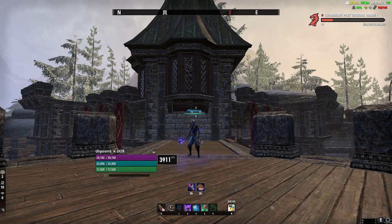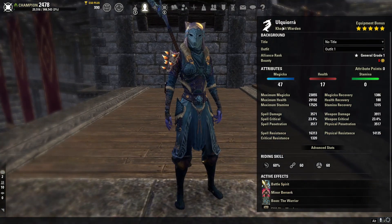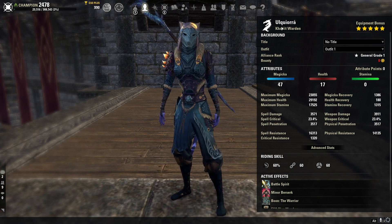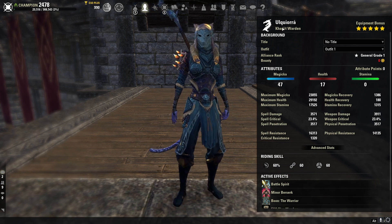Alright guys, let's get started. First things first, we're going to look at our character sheet. We are going to be a Khajiit on our Magden. Khajiit, in my opinion, is the best when we're building into crit. It's also really good for your sustain because you get Tri-Stat Recovery, and I just really like the overall damage. You could also go Breton if you want — I think Breton would be really good for your sustain. But right now we're doing Khajiit because I go back and forth between Stam Warden and Magwarden a lot, and Khajiit is just best in slot for that.